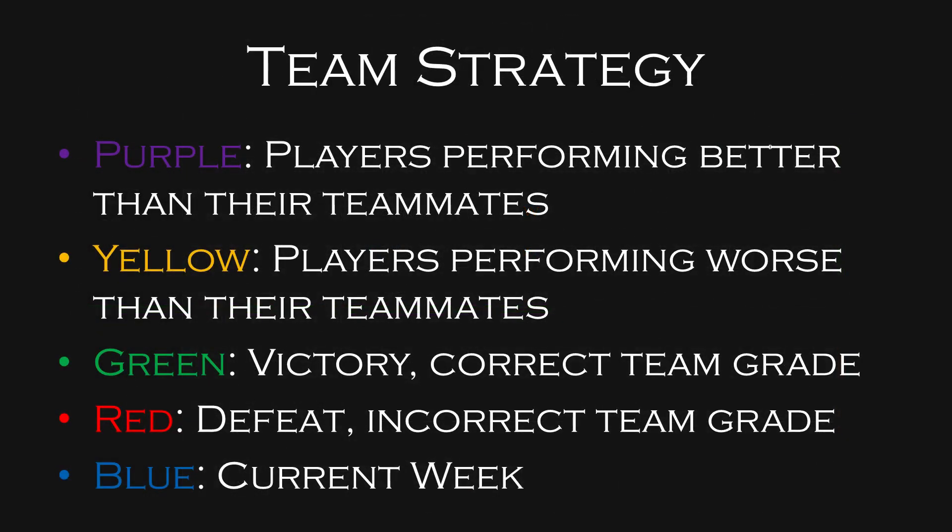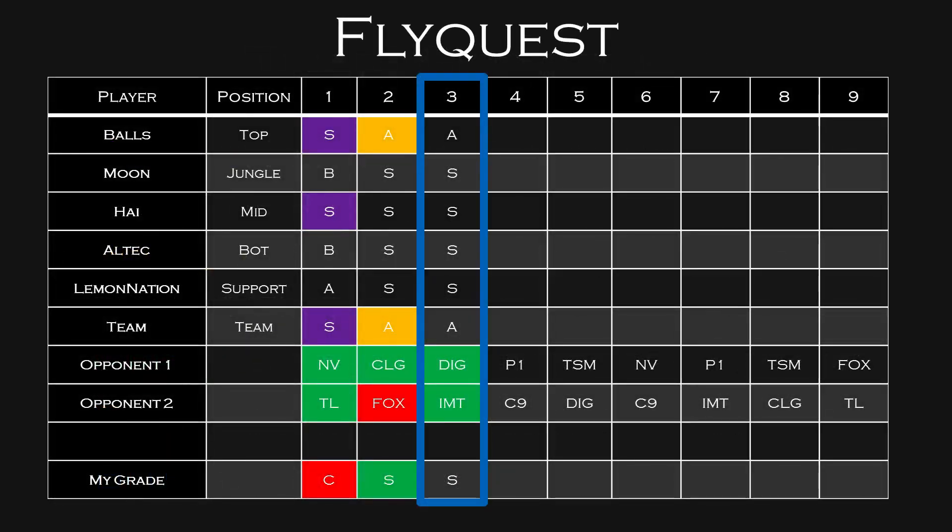Now we're going to get into the nitty-gritty details — every single team, every single player, analyzing how they're performing week in and week out, looking for sleeper picks. If the week is in purple for a player, that means they're performing better than their teammates. Yellow means performing worse than their teammates. Green means the team had a victory in that matchup or I got the correct team grade. Red means they got defeated or I got an incorrect team grade. A blue box is the current week — currently Week 3.